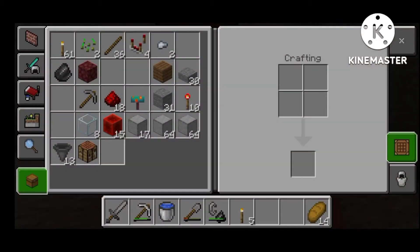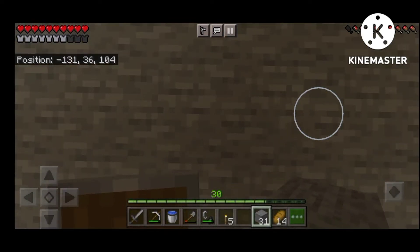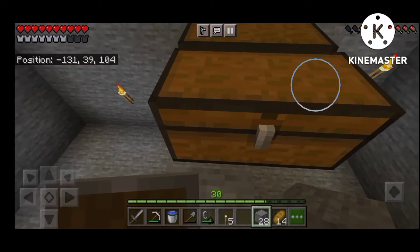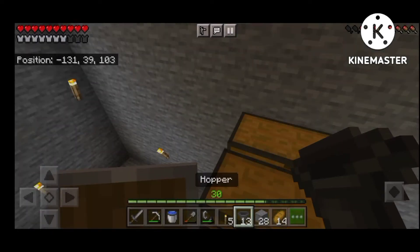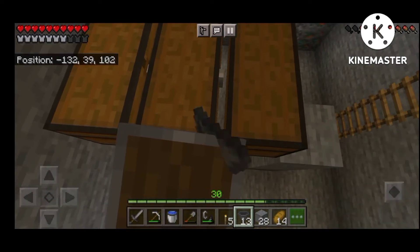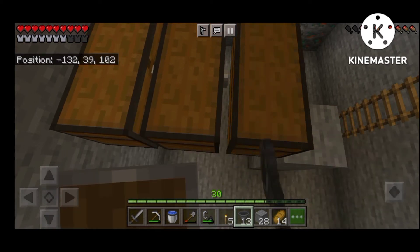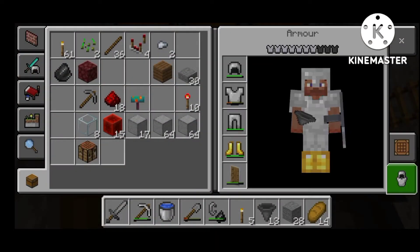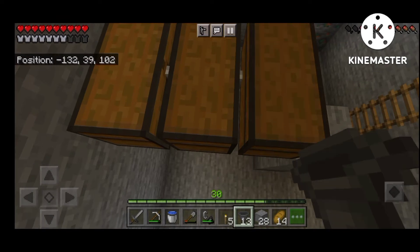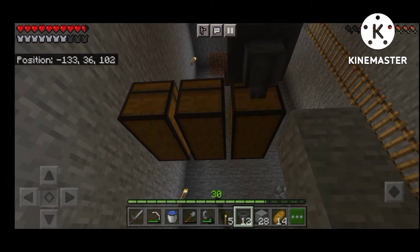If you click the mouse button, I will see the mouse button. I will click the mouse button — so this is not a real one of them.